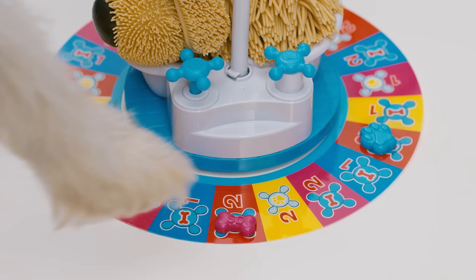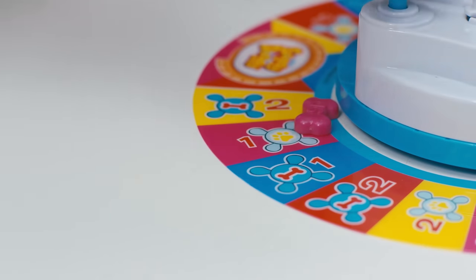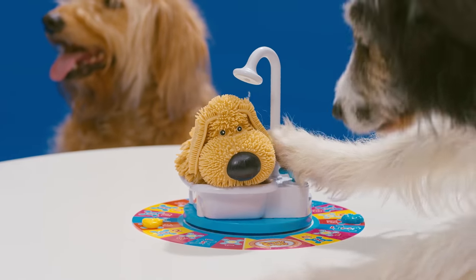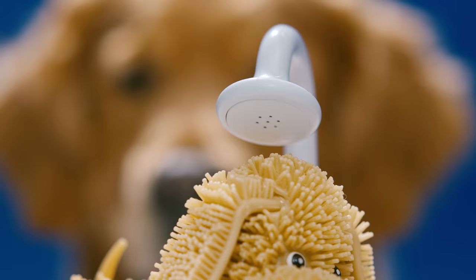If you land on a doggy paw, press the paw handle down — however many times the space tells you! Press! Press! And get that doggy wet!